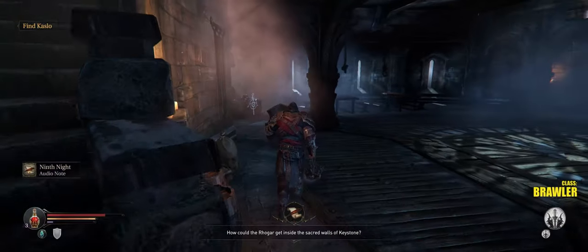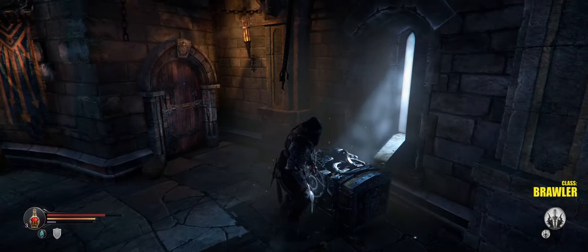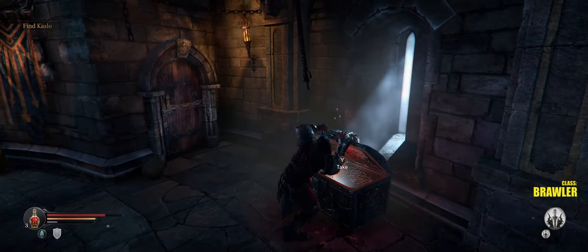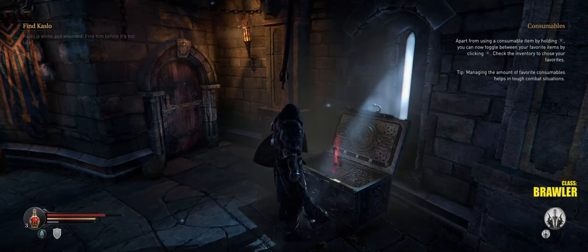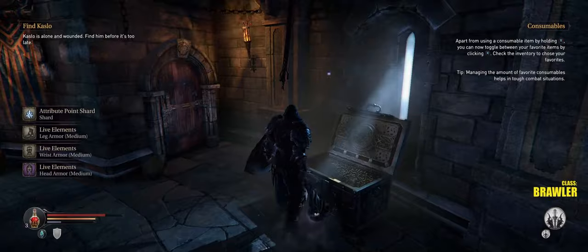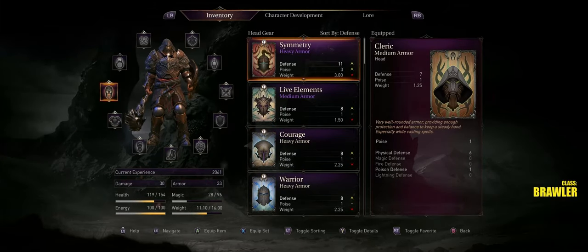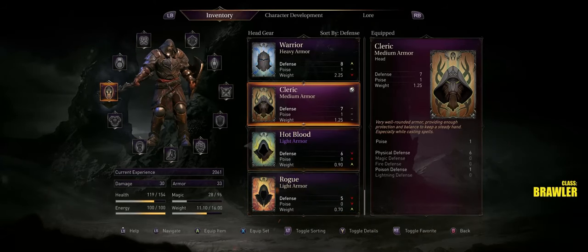Get inside the sacred walls of Keystone. Aren't there infected lying around here? I'm suspicious. We're going to use a rune to open up this chest — I think it has what I wanted. One of the things: Live Elements.